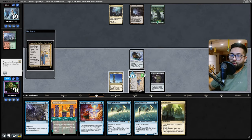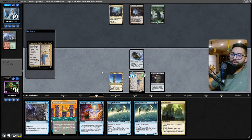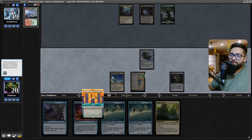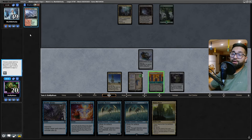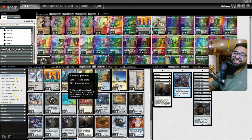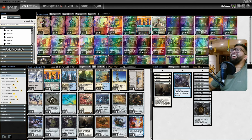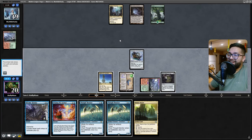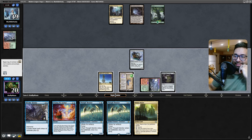On upkeep — okay, just the saga trigger. I think I'm gonna play out the Echoing Deeps because I just need to start creating copies of stuff. That's hilarious — I actually have a Plains Island. Oh, that doesn't even matter. I love that. Sure — yeah sure.